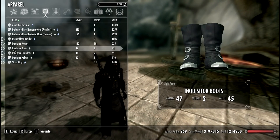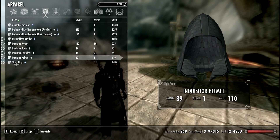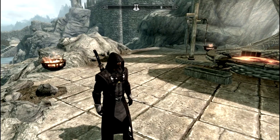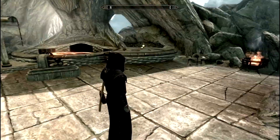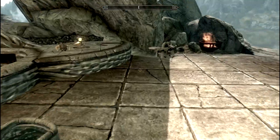Let's check the stats. Boots: 47. Gauntlets: 47. Light armor: 47. And the armor is 137. The stats are not bad considering that I have all the maximum light armor perks maxed, improved, and used.